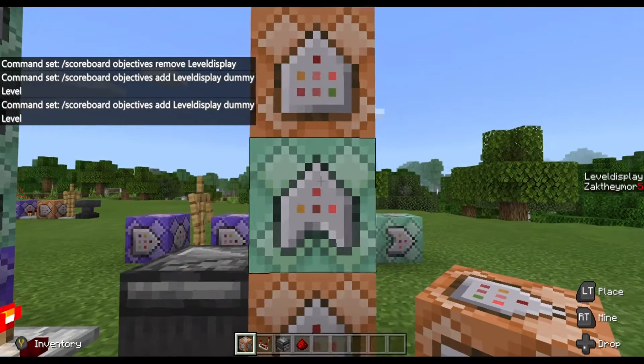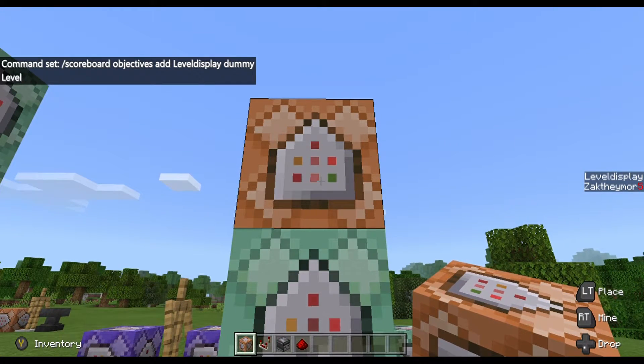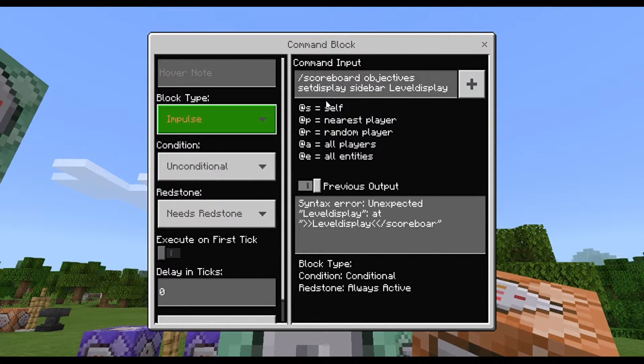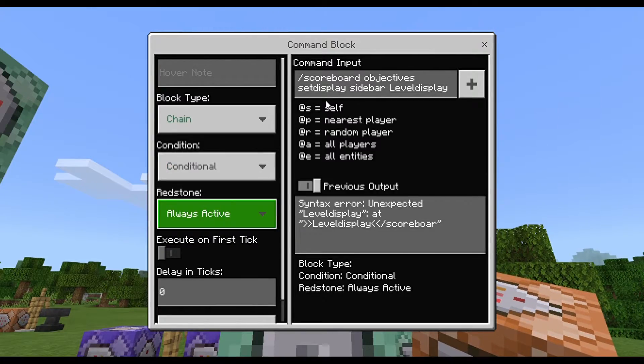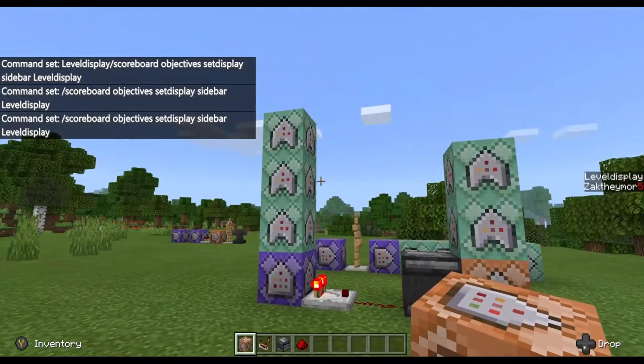Then the final one sets the display: /scoreboard objectives set display sidebar level display. This basically just reinstates the display. We also want this Chain, Conditional, Always Active. It's not going to do anything now because I'm already in the realm and nothing's going to update because no one else is here.